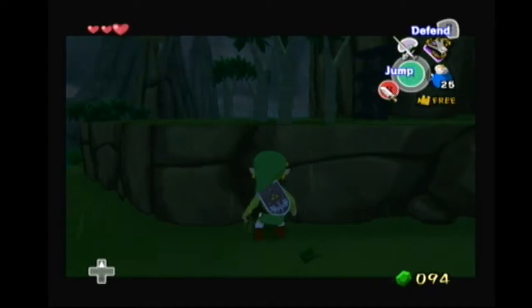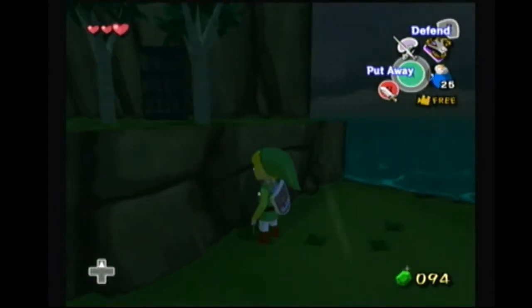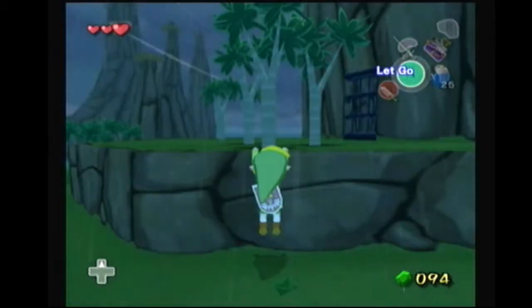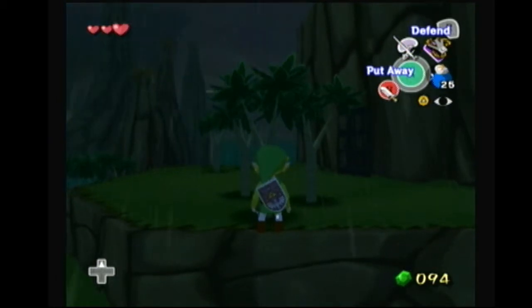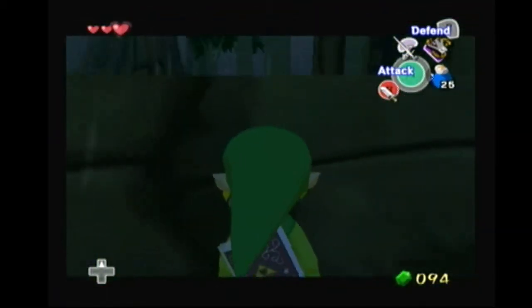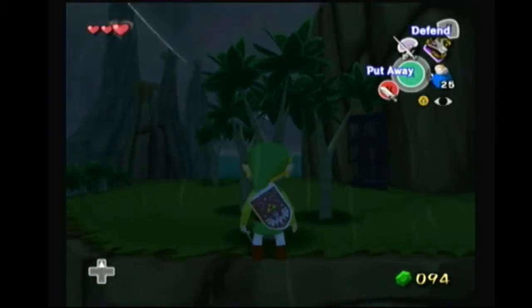Alright, so basically line yourself up with this white line here — the left side of Link's body with the white line on the wall. Press forward, and the timing is kind of weird — you want to delay a little bit, but not too much. Go ahead and climb up, hold forward, and then press the Wind Waker button so that Link falls.